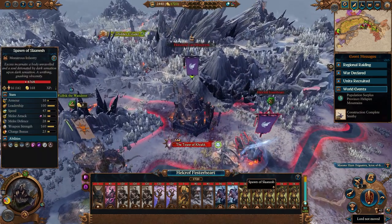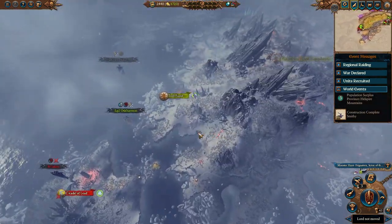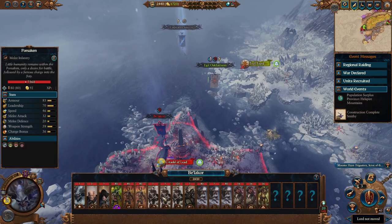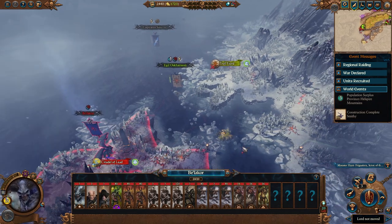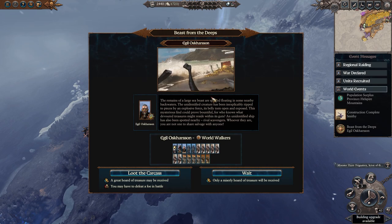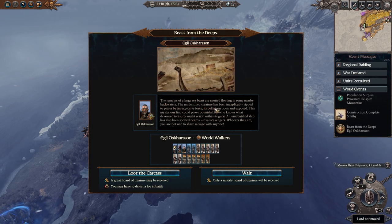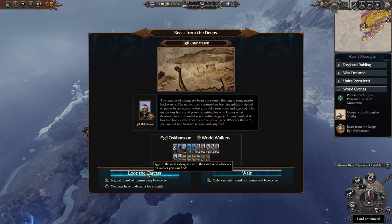I'm fine with fighting both of these dudes — no problem. Well, as I say that, there are a lot of trolls. We're going for a fully trolly army, which — fair enough. Captain Sisiko and Belicor is back. Belicor being back is a little bit scary — let's sneak on in and grab this Sea Corpse and see if we can scoot away. Beast from the Deeps: the remains of a large sea beast are spotted floating in some nearby backwaters. This mysterious find could prove bountiful — who knows what devoured treasures might reside within its guts. An unidentified ship has also been spotted nearby with rival scavengers. Let's go ahead and loot this carcass.